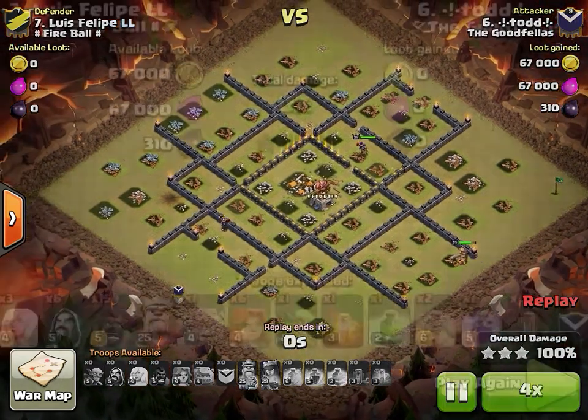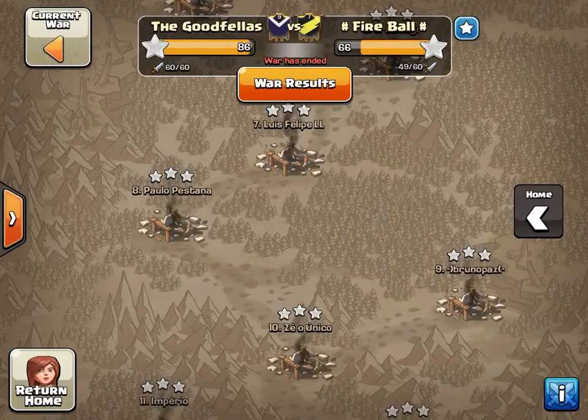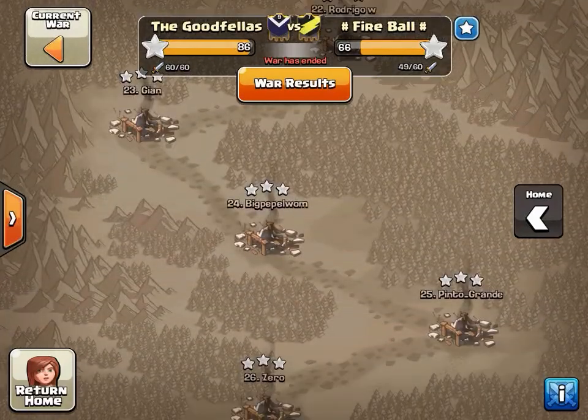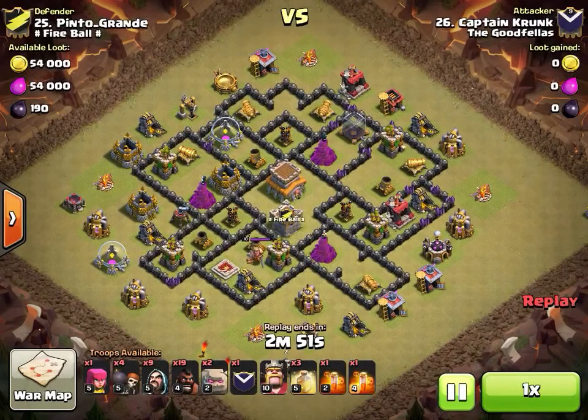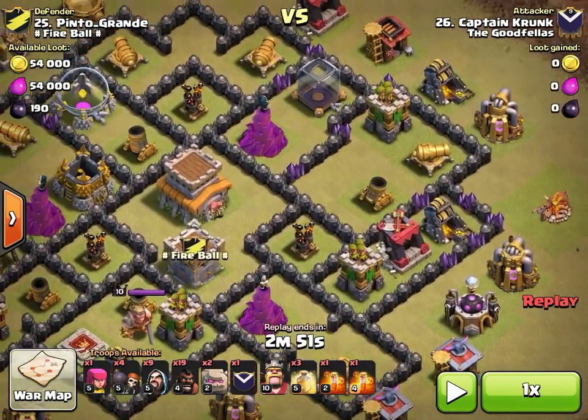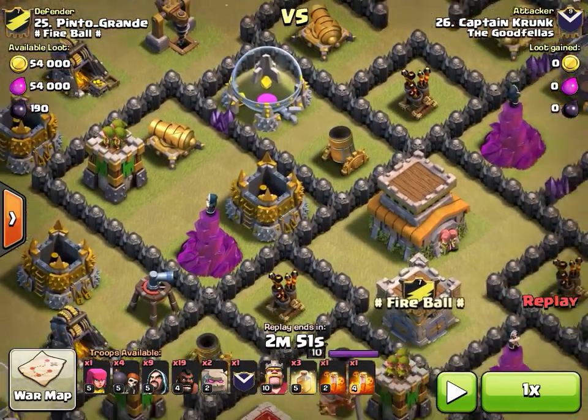Just a great attack by Todd — back-to-back six-star wars on really high-level bases with a level 29 queen and 25 king. Absolutely killing it — good job Todd. Now let's watch some TH8 action. Captain Crunk taking out base 25 — not an easy base; got some interesting double spots and teslas probably around the town hall.